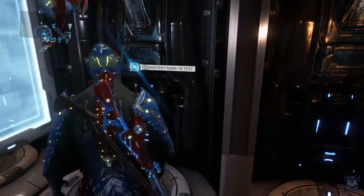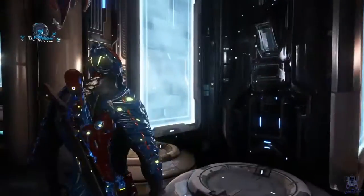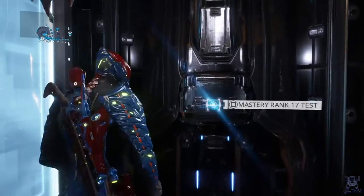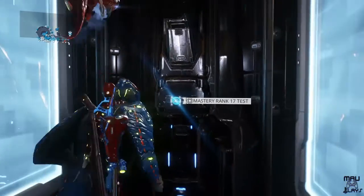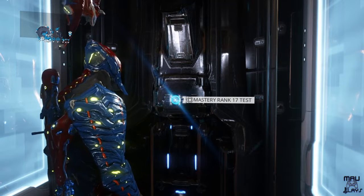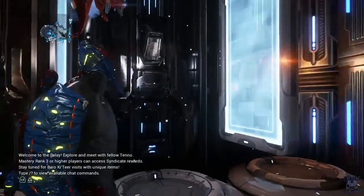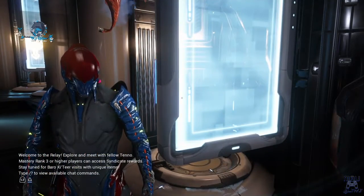You just go to the one matching your current mastery rank. For example, I'm Mastery Rank 16 — I failed miserably — but I can come here and take a practice test. You select it and you'll see the 'Practice' option. So that's where it is and how to find it.